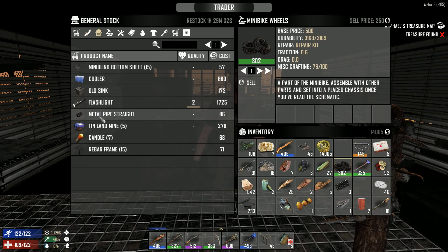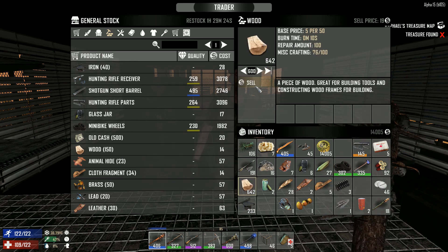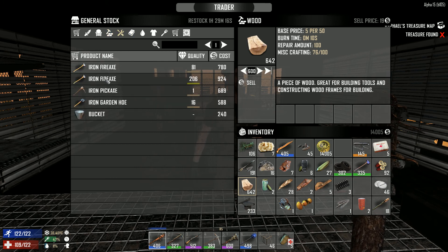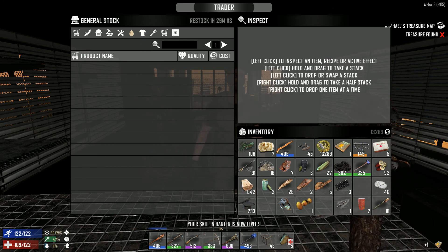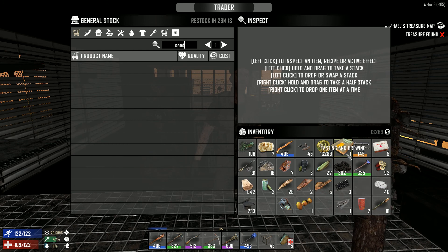Cooler, old sink, flashlight — dude, you don't have anything special. I do have wood — look at that, you really can sell the wood, but that's only 19. Not much — forget what I said earlier. He also has some iron. Tools, fire axe, iron — nothing special. Books — oh yes, that's what I wanted! So now we'll be able to make that juicy brewing contraption, I hope. But he doesn't have seeds — no seeds, that sucks. We need to revisit him and get the seeds. We have like 13,000 more to spend later on.